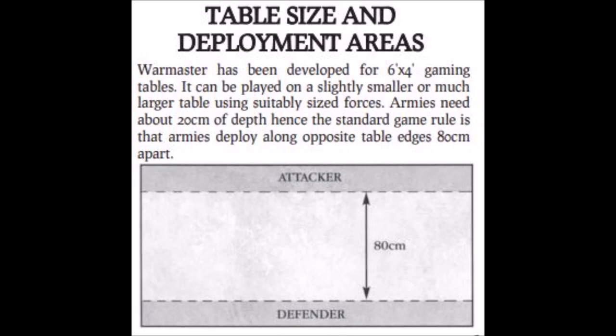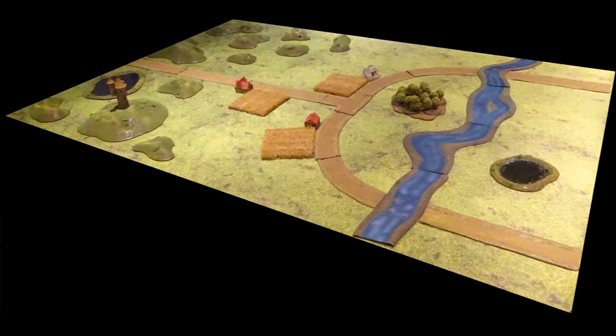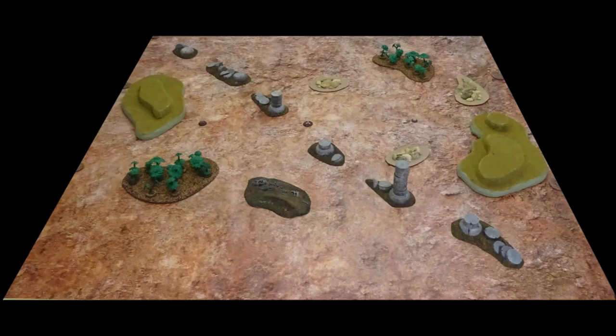When it comes to placing scenery, it's best to deploy all the scenery on the board before you know which player is going to be on which side. Once the battlefield scenery is set up to your mutual satisfaction, you can roll off to decide who picks which board edge. Before you set up any troops, it's worth discussing with your opponent what each type of terrain actually is and double check the rules for each terrain type, as this will avoid confusion and disagreement later on.